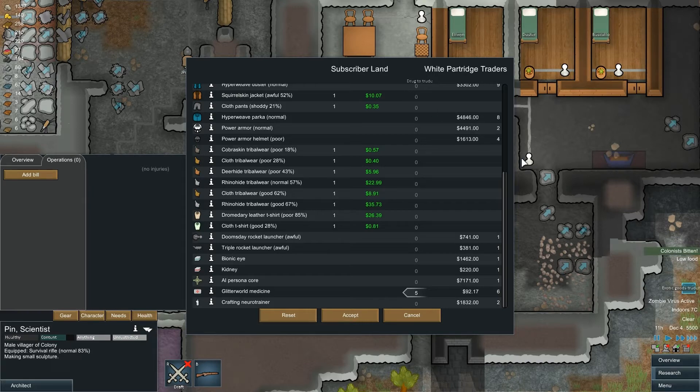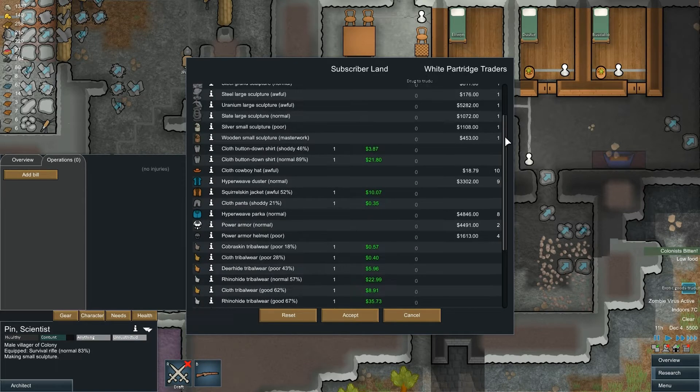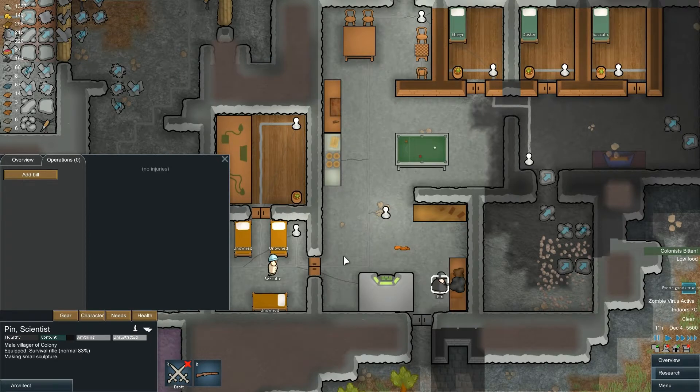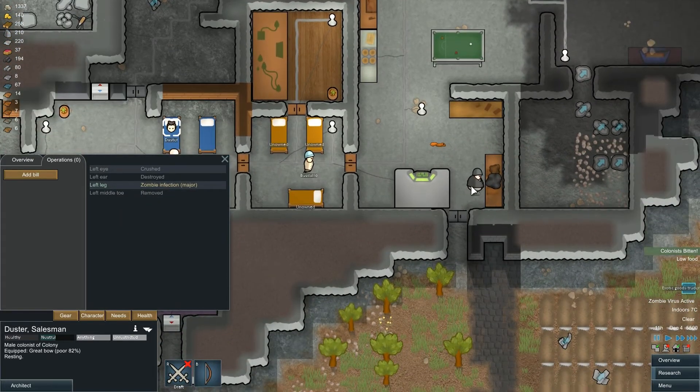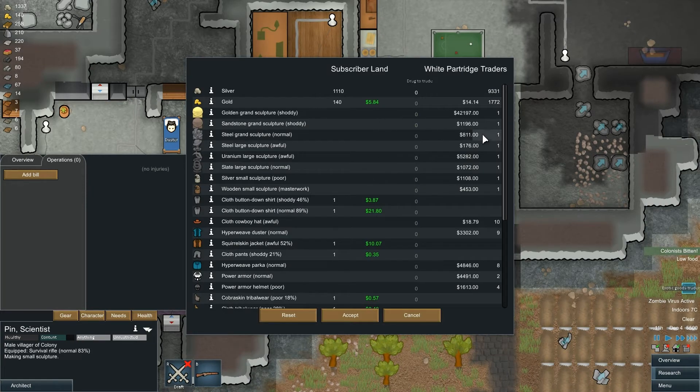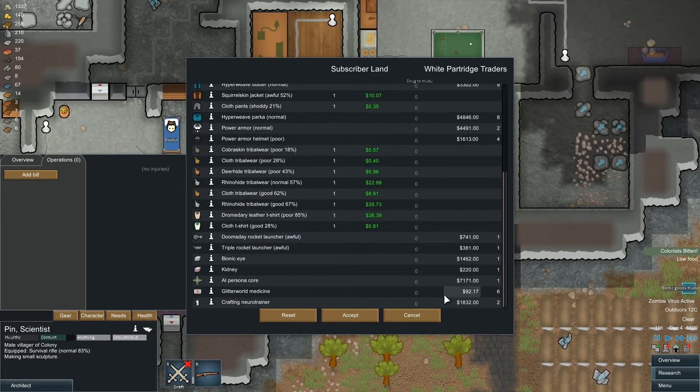First of all, if you remember at the end of last episode — if I just cancel this a moment and take a look at Duster — Duster got bitten by a zombie and he's got a major zombie infection in his left leg.